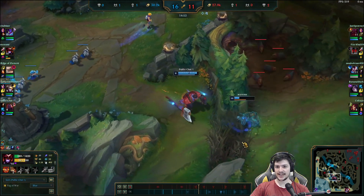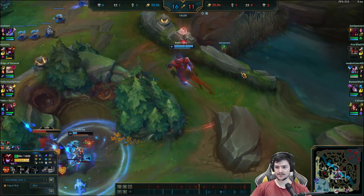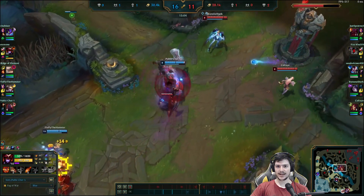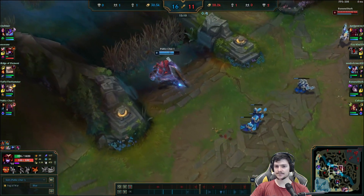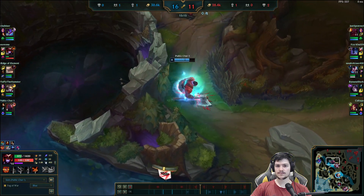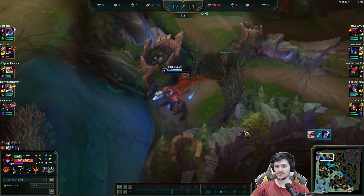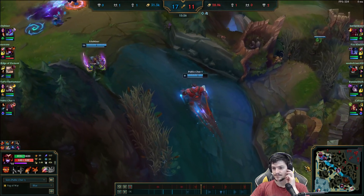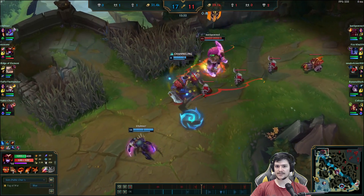I'm surprised the way she fought that — she let her health go really low. I think she could have kited the Nocturne a bit more. I'm running at her just to see what happens. I hate how that works — proccing Deadman's on plants. Since I was so fast, I'm just putting vision down. A bit risky to walk there — I should have probably taken the plant into the pit. It's not the best play before Drake.